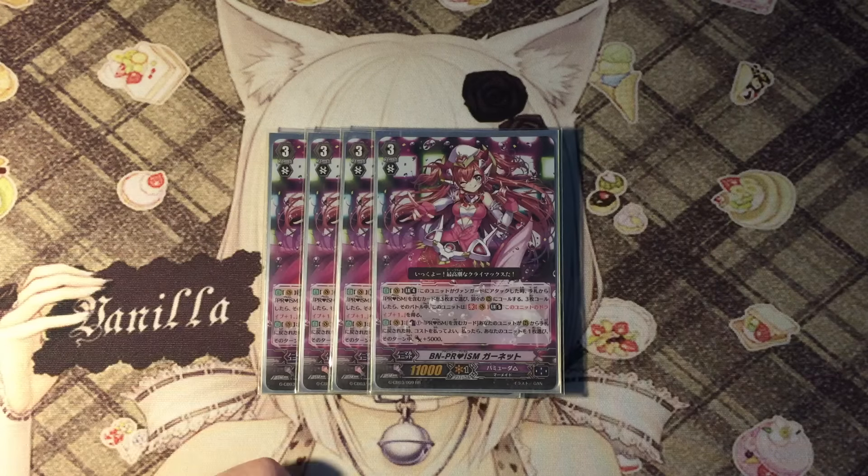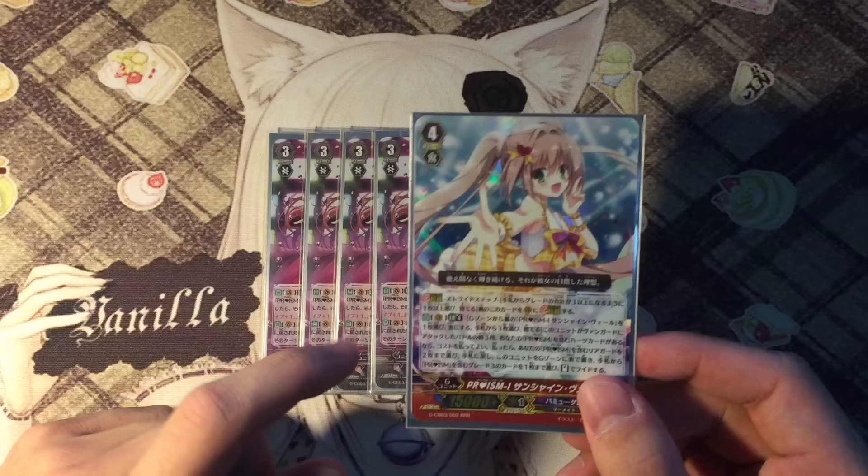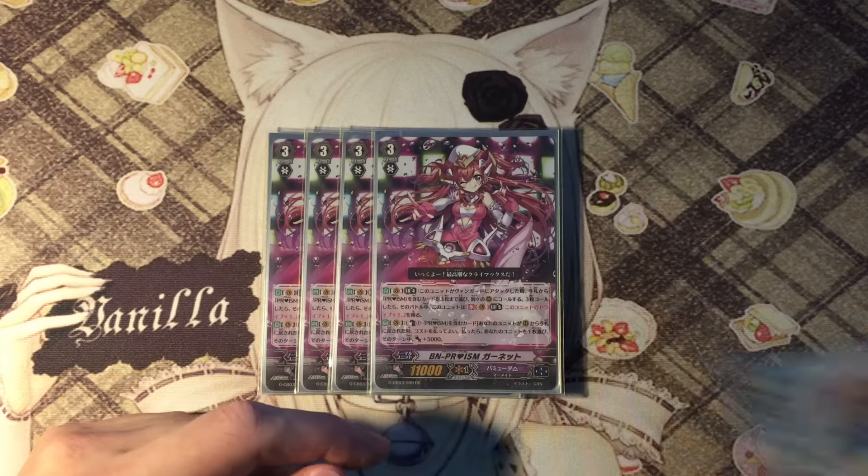So basically what you do is combine her Limit Break 4 and Limit Break 5 skills so that you can get a double or triple drive. Very nice card, really like it.